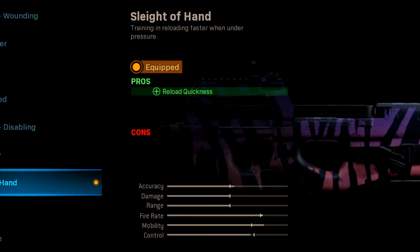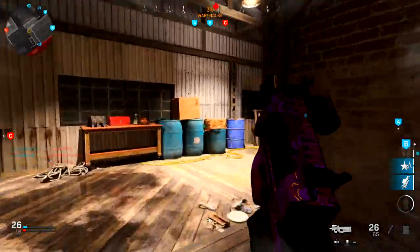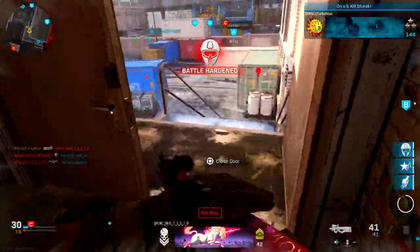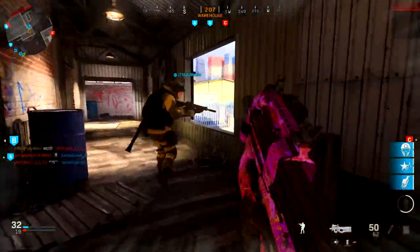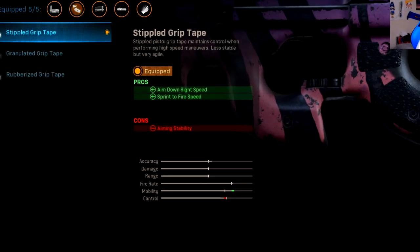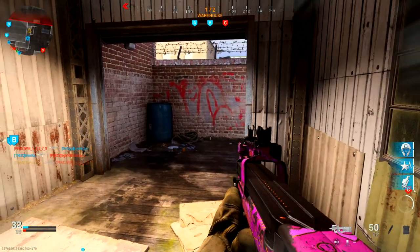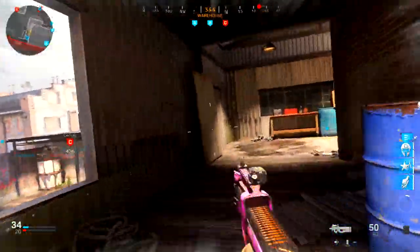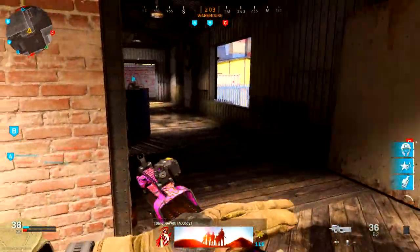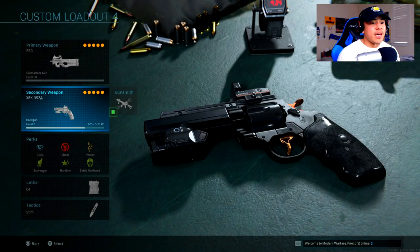For the perk, Sleight of Hand is absolutely necessary, especially with this aggressive class setup. You will go up against multiple enemies at a time. This weapon does come with 50 rounds per magazine — more than enough to take out a couple of enemies — but when you're rushing aggressively, having a fast reload keeps you ready for the next engagement. The Stippled Grip Tape (rear grip) is an absolute must-have on almost every class setup, giving 134 milliseconds ADS speed, which is 33% faster than base, making it essential for winning gunfights while playing aggressively.